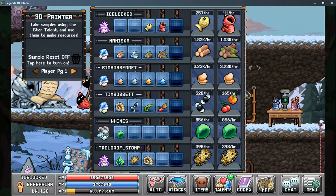The small squares here show you the items you have currently sampled for each character, and the large squares show you the icon and the items per hour that you're currently printing. Each of the items you're printing go directly into your storage chest.